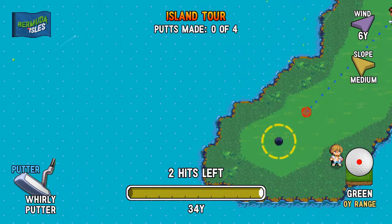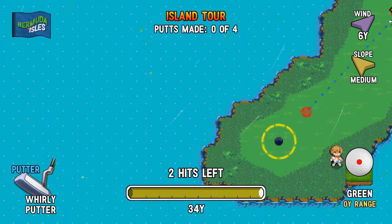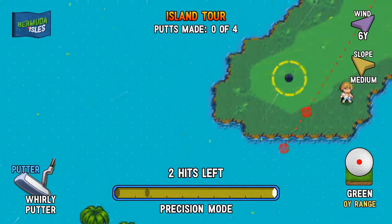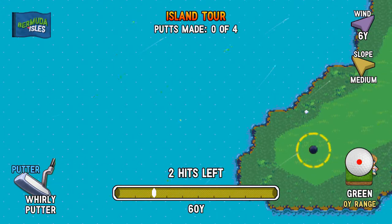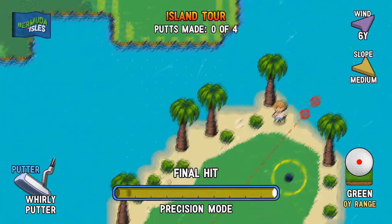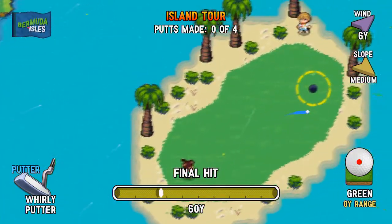Oh, shoot. We have three hits to make four putts — how does that work? I have no idea. Anyway, we got a medium slope here. I'm not really sure how this is going to affect the ball, but this attempt's going to be experimentation. Final hit, and this is also... yep, I am not used to these medium-level slopes yet.